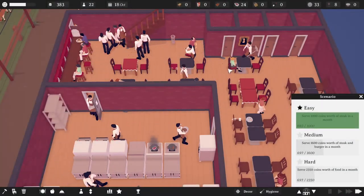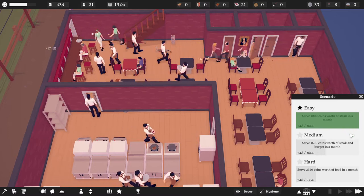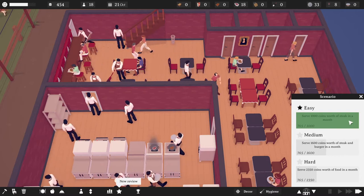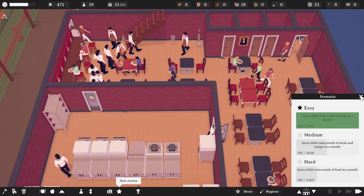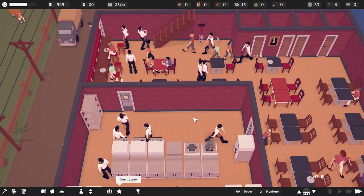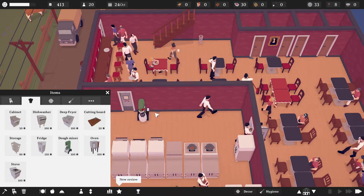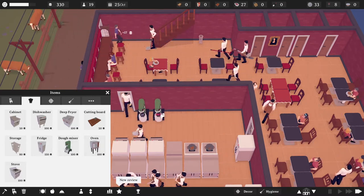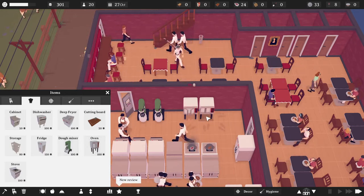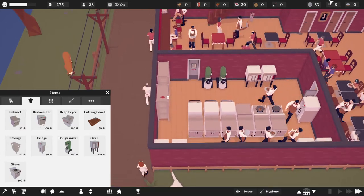What's going on everyone, Darkwater here back in Tastemaker. Last we left off we got the easy done, we're working on the medium - needs 1600 coins worth of steak or burgers. I've decided to convert this over to a burger place rather than a steak place, so we're going to add a couple dough mixers in here as well as a couple ovens, and probably another storage rack.